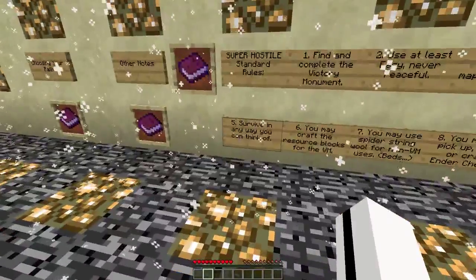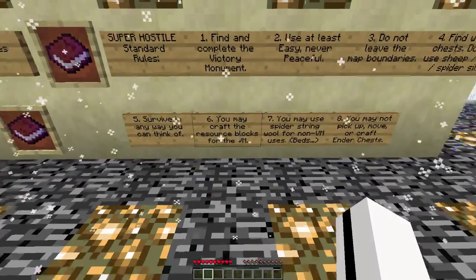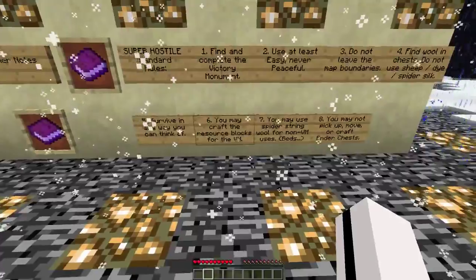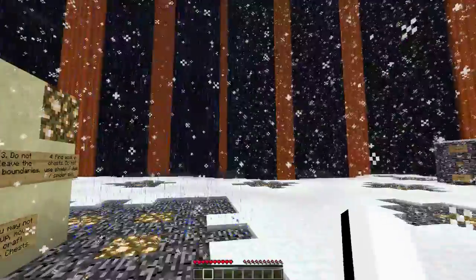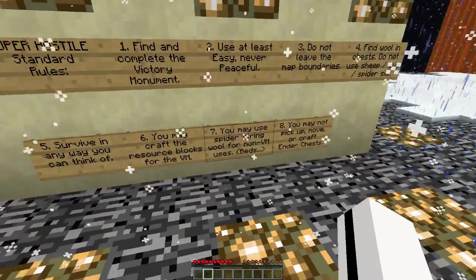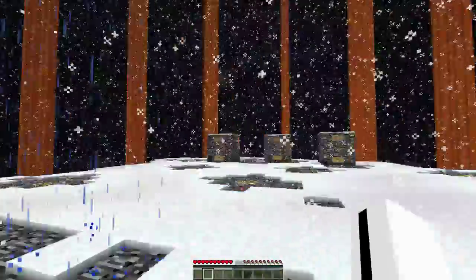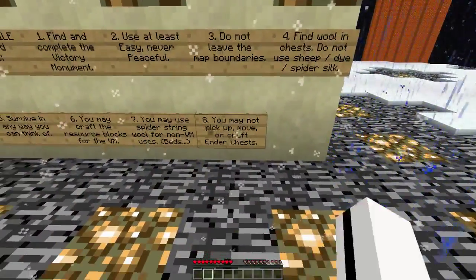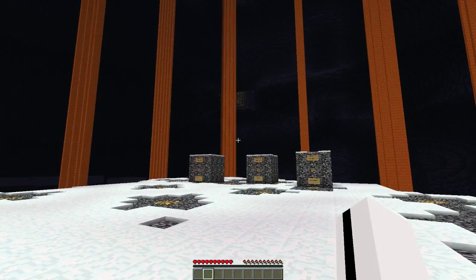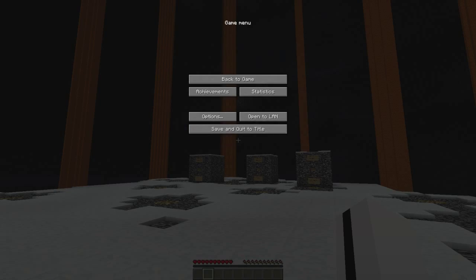I'm really excited! It's getting nighttime — I've been talking so long. Rule five: survive any way you can. You may craft resource blocks for the Victory Monument — so if you need a block of iron and you have nine iron, you can do it that way. You may use spider string wool for non-Victory Monument uses. You may not pick up, move, or craft Ender Chests — we can only use Ender Chests as they are provided.